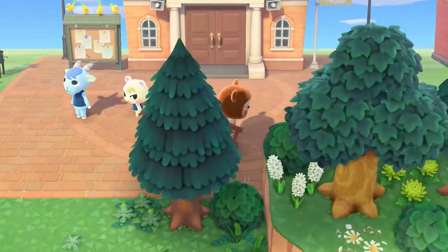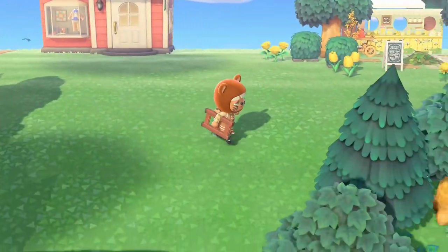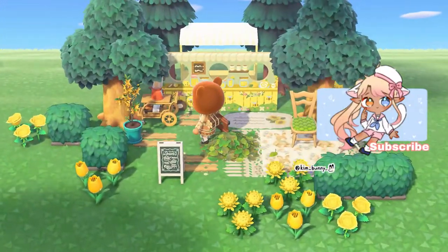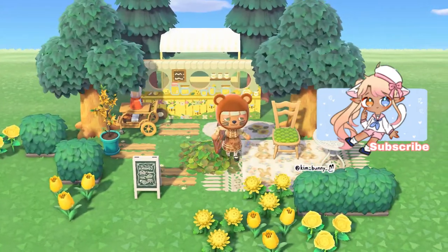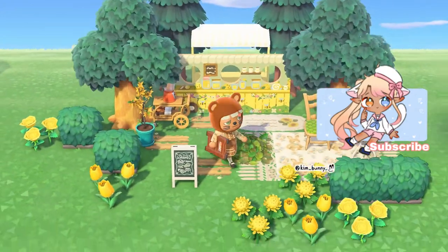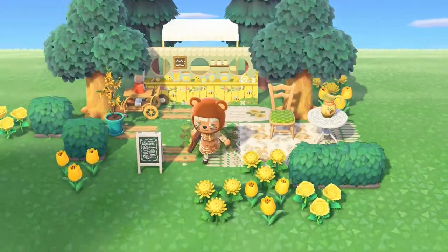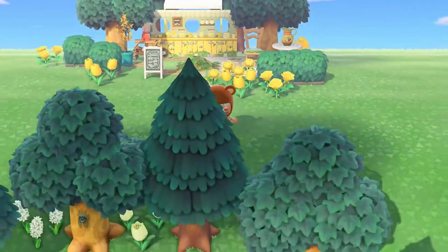I'll show you one more — actually two more things. Here's a lemonade stand. I really like this — it's a mini area that can go anywhere on your island in spaces where you just don't know what to do. You can put a mini lemonade stand area. I love this code, very nice mini area.